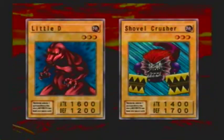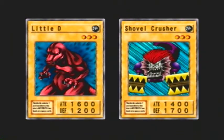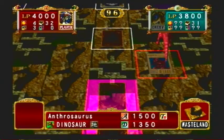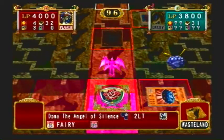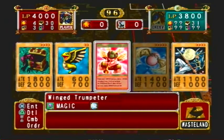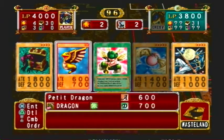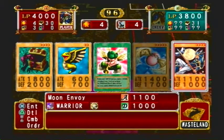What other cards should you be wary of? He has a Magic Jammer, so if you try to play a magic card, he can easily stop it. Still nothing — waiting until I get one of my plant monsters, but for now I'll just play this.